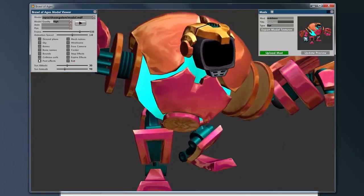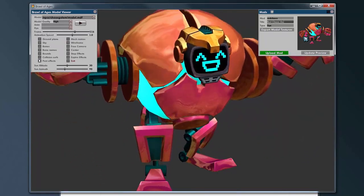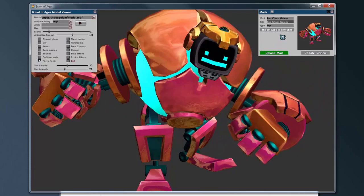So once the preview is done, let's name it something proper — Red Chaos Golem. Make sure you hit enter.